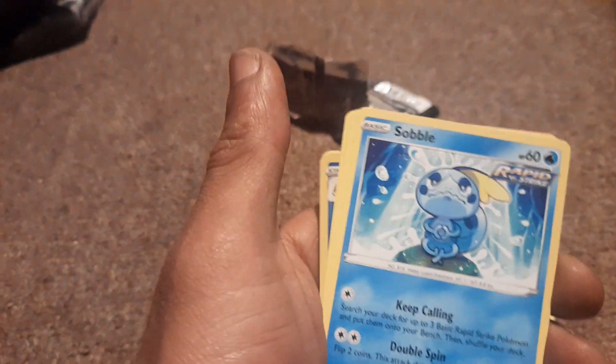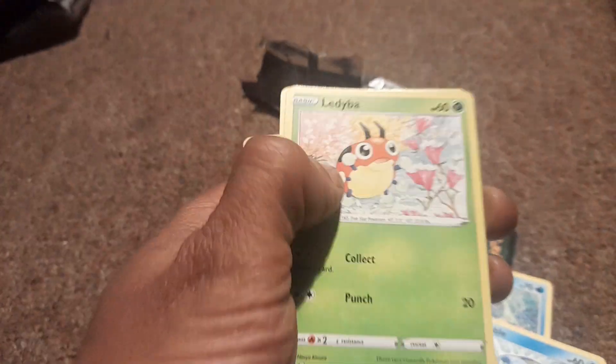Castor Form, Rainy Day Form. Divester. Sobble. Leather Bay. Swovert. Frostlass. Zangoose. Water Type Energy.